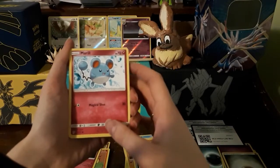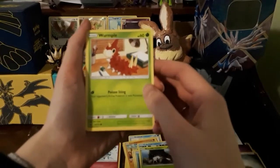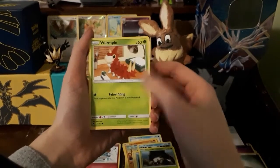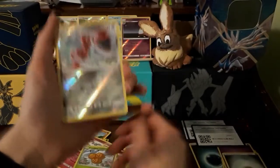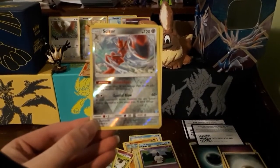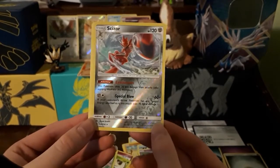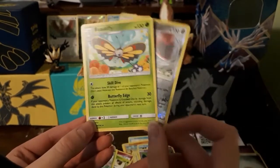Hey Meryl. Wyrmpole. Litwick. Columby. Ooh, we got a Scizor — this is a Reverse Rare! If your opponent's active Pokémon has any special energy attached to it, this attack does 70 more damage. 30 less damage — that's nice. And then our rare is a Beautify.